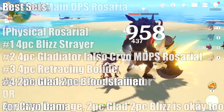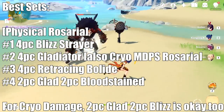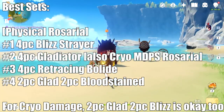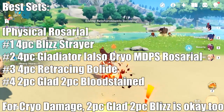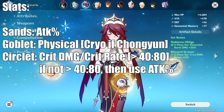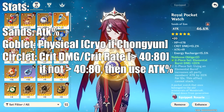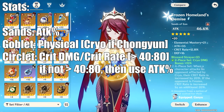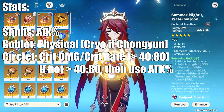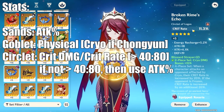If we're looking at highest DPS potential, the best sets in order are: 4-piece Blizzard Strayer, 4-piece Gladiator, 4-piece Retracing Bolide, and 2-piece Bloodstained 2-piece Gladiator. As for stats, regardless of going cryo or physical main DPS, you do want Attack% on your Sands. If you're physical damage, build a physical goblet; if you're cryo damage, build a cryo goblet. For your circlet, you want crit rate or crit damage and try to hit the 40 crit rate to 80 crit damage ratio at a bare minimum. Because Rosaria has access to the 4-piece Blizzard Strayer, you shouldn't have any problem reaching that crit rate.